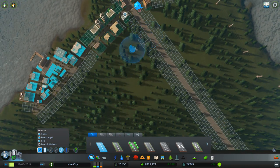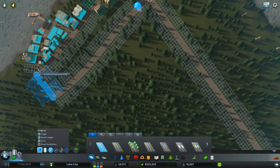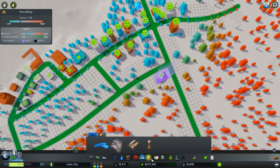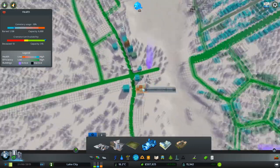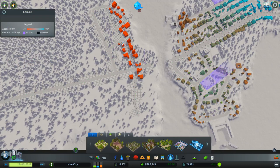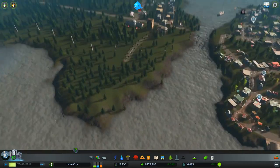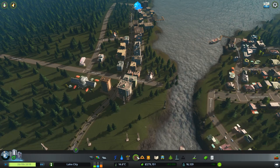I'm going to go freestyle a little bit. I think we can connect that through there and get a fire service in — maybe here — and get police into the area. We certainly need health. We've got plenty of cash. We want people to move in here so we need as high a land value as possible, otherwise people just won't move in. So we've got police, fire, and garbage.